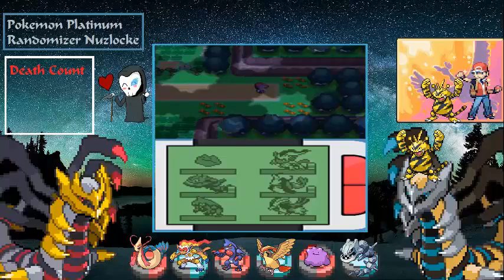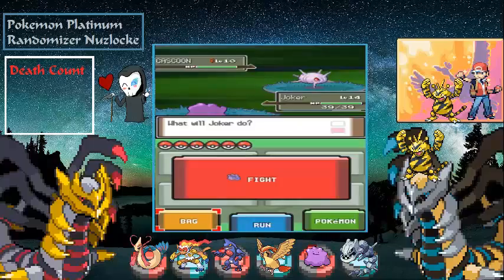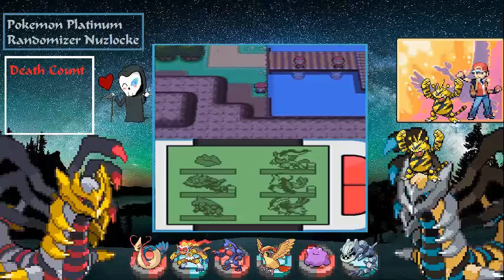We get a Soothe Bell — cool. We have two more encounters here and right outside the route. Let's see what we run into. A Cascoon — I'm running, we don't need it. I might fish instead of taking the grass encounter. We haven't fished in a while — let's see if we get anything.